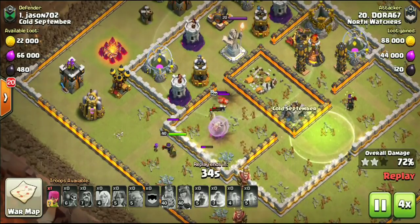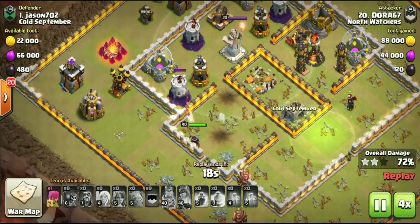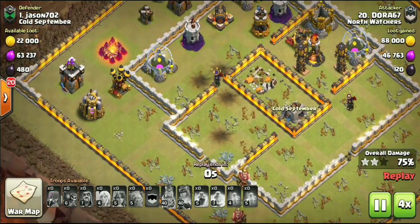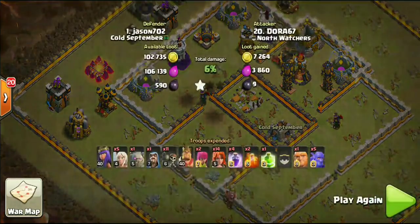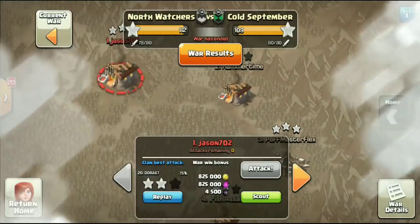Queen is still doing work, taking out a couple more buildings. Let me know down in the comments if that was the most relaxed, smooth-flowing 10v11 attack you've ever seen — ending at 75%, wiping out three quarters of the base. Huge shout out to Dora 67.